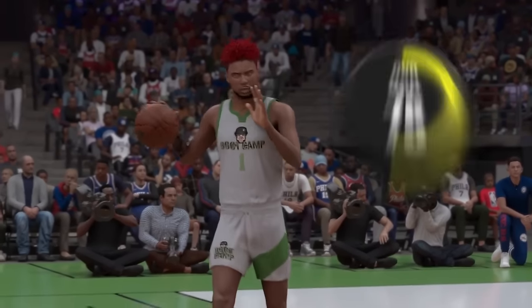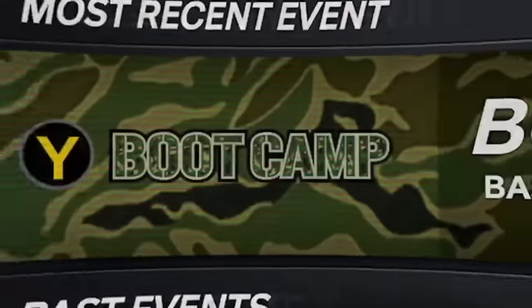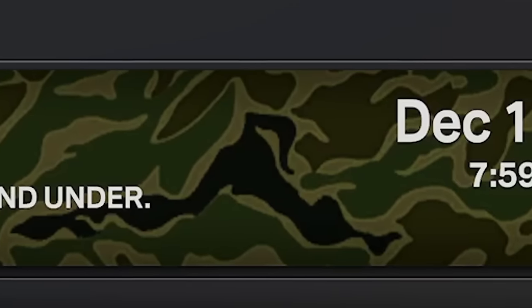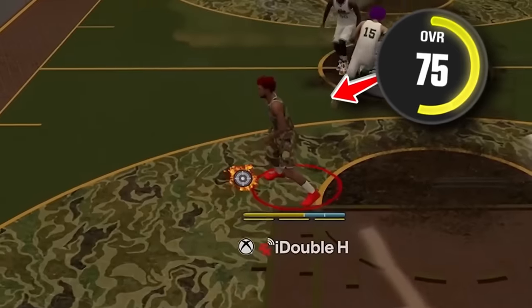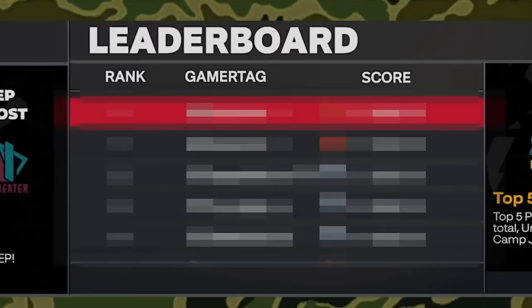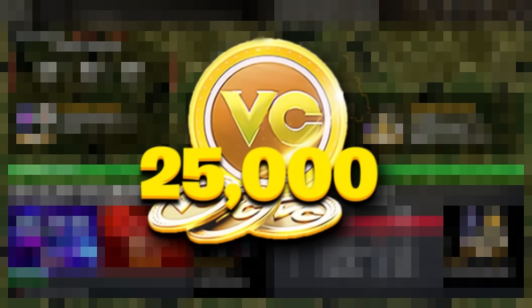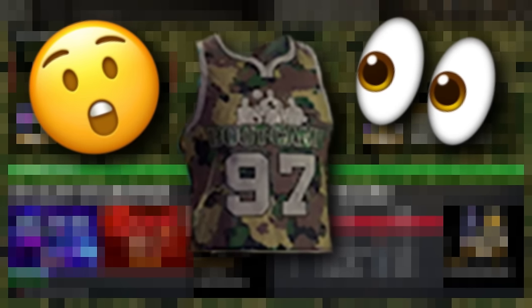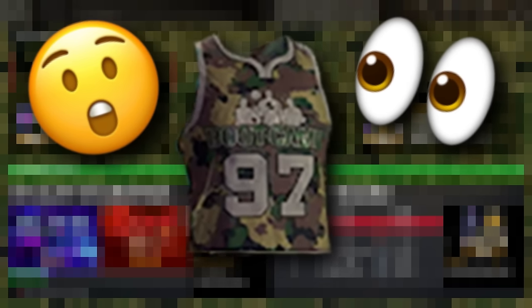I am now considered the number one 75 overall guard on NBA 2K24, and this is why. It all started this past weekend where an event called Boot Camp was released, where 2K would hold multiple four-hour events in which you could only compete on builds that are 75 overall or lower. The top five players over the course of those four hours would receive unlimited playmaking boosts, 25,000 VC, Gatorade boosts, and an exclusive Boot Camp jersey — now the rarest jersey in the game, considering only five people per Boot Camp server have it.